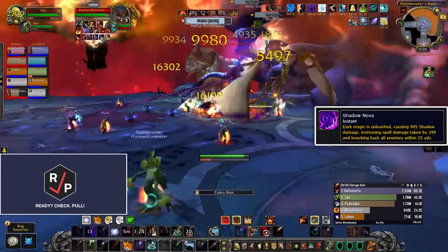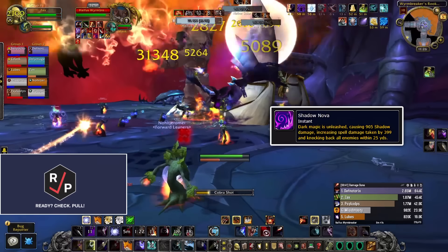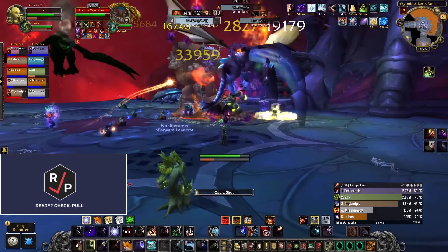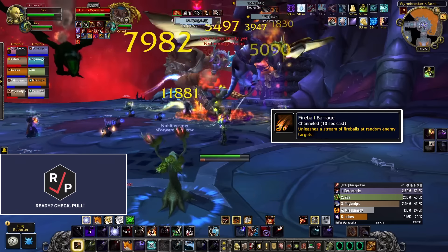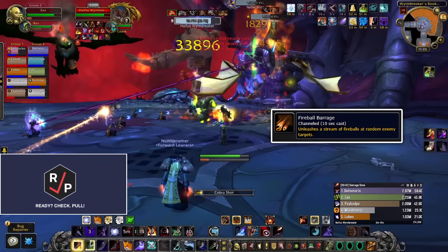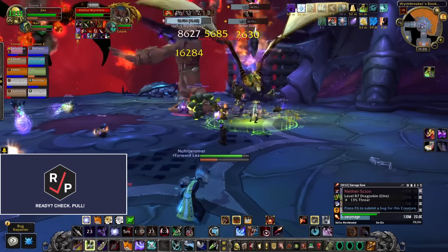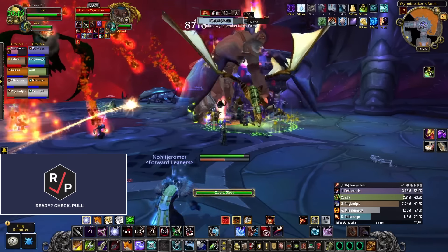If the Storm Rider is active, you need to interrupt the boss's Shadow Nova cast, or else the raid takes big damage and gets knocked back. And if the Time Warden is active, stay a little spread out and dodge the Fireball Barrage coming from the boss's pet flying off the side of the platform to prevent some extra damage. The other two drake mechanics are passive things you won't even really notice.